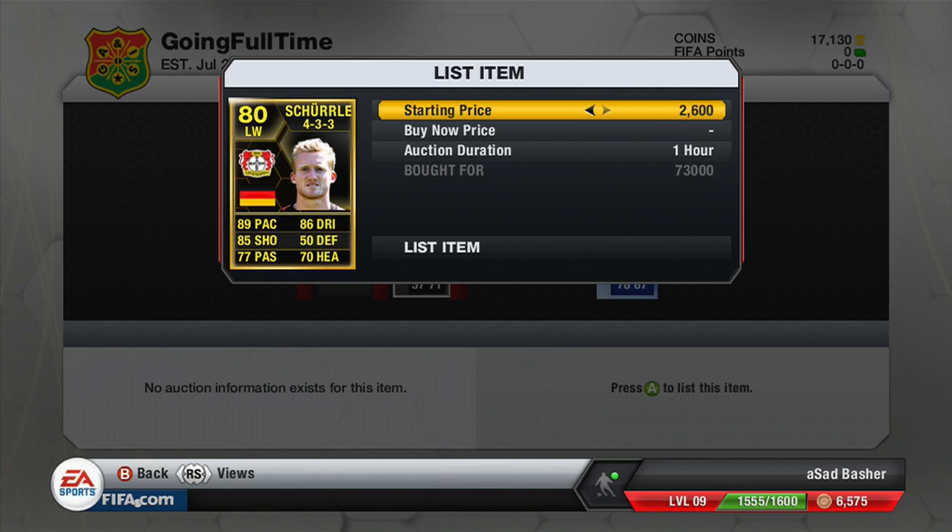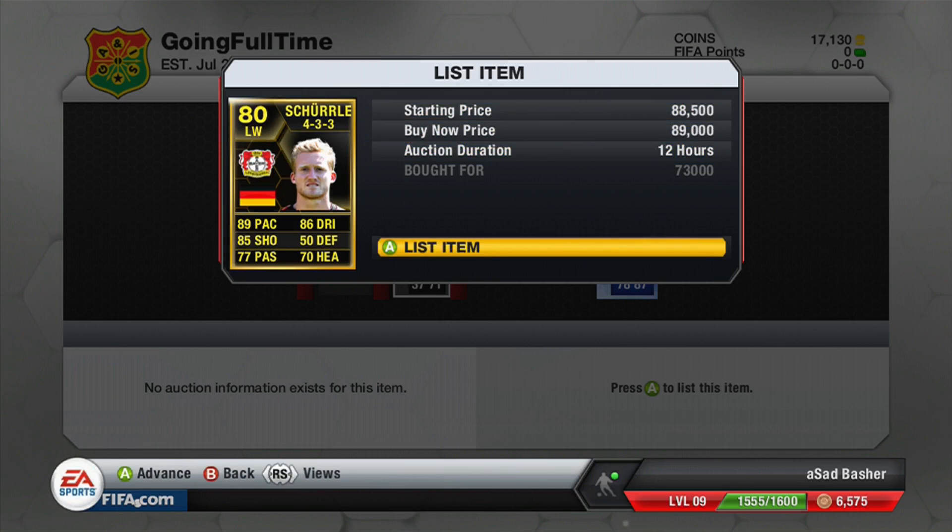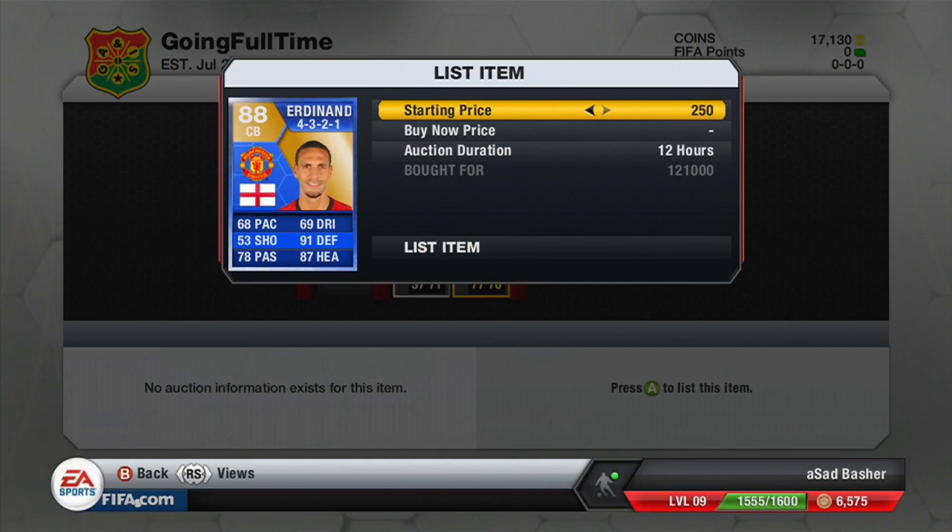We've got a brilliant deal here. First one is this Sürless - whatever he's called - bought for 73,000 coins and listed for about 88 to 89,000 coins. After tax, I think that's about 10 to 14k profit in there.